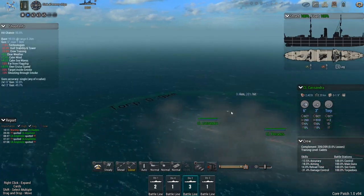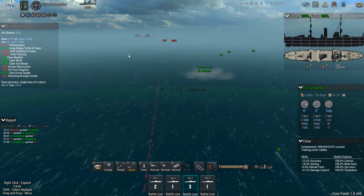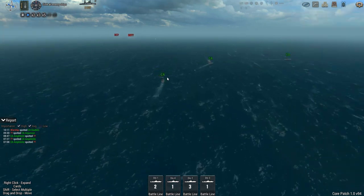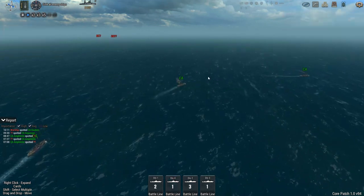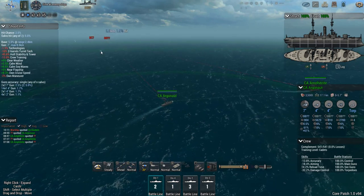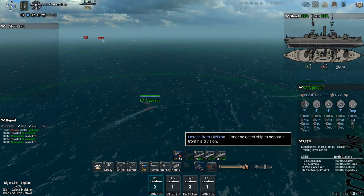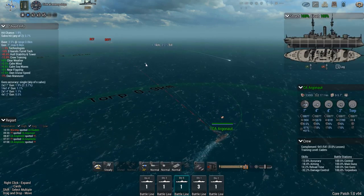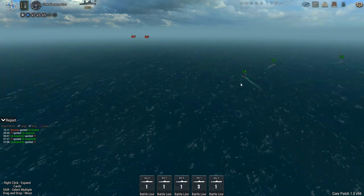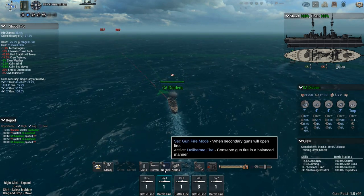It looks like they decided to pop smoke on their own — I'm guessing they're all part of the same group. Let's push them this way to try and cut the enemy off. The Diadem is doing his own thing, getting closer. I'm going to do the same with the Argonaut — let's detach him and have him go full speed ahead towards the enemy.